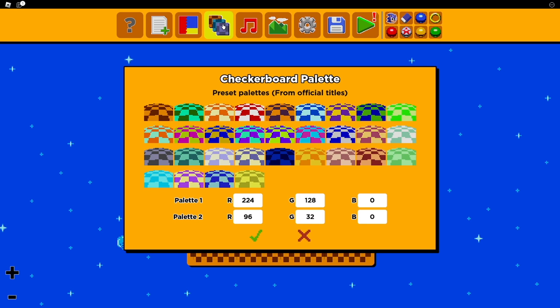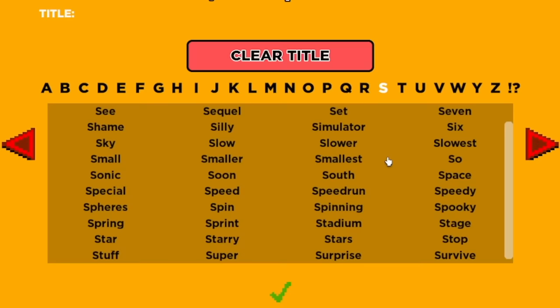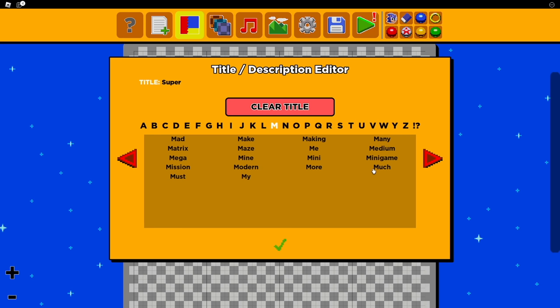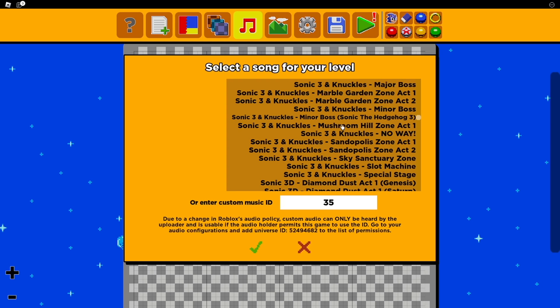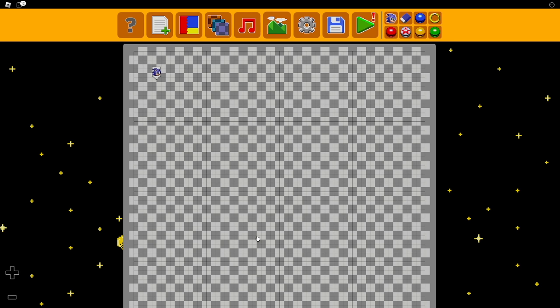We can actually pick whatever checkerboard palette we want. I'm gonna go with kind of a Photoshop gray checkered pattern background, and we can name our level. We're gonna make a Mario-based level this time. We got 'Super' — head over to M — well, Mario's not on the list, that's not surprising. 'Super Duper' — yep, that's the name of this level. What song would be better than Mushroom Hill Zone? Mario likes mushrooms. Let's pick a nice black spacey-looking background. That looks cool.